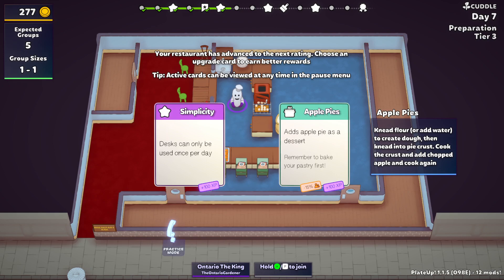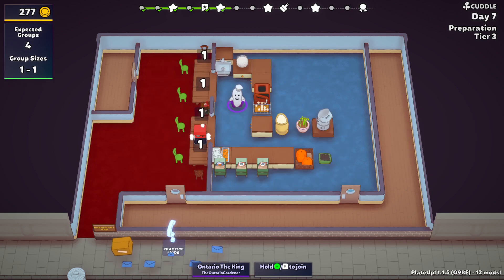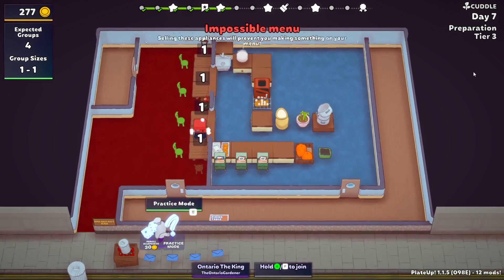We can't use simplicity because we're going to try to have a bunch of research desks going. Eventually get automation, maybe. A heated mixer would be nice with a grabber. We're at day seven. We've got to go apple pies, right — we want to keep our group count down. It doesn't really change anything. It's just that apple pie doesn't have waste, and pumpkin pie does.